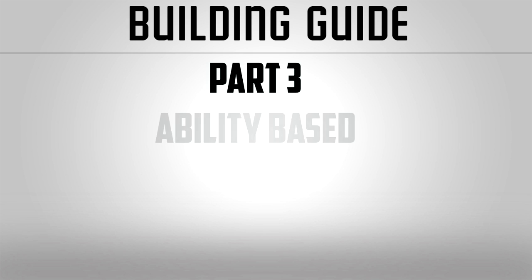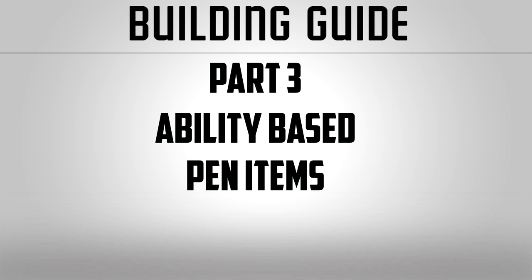Honestly, I build a lot like a Loki — I build ability-based, and a lot of people don't like this because it's so risky. Basically, if you suck at hitting your abilities, this build does suck, but this guide is for people who want to play Ullr to its full potential. So I'll start by going over the basics of pen items and exactly how much damage they do when built properly.